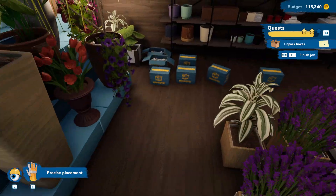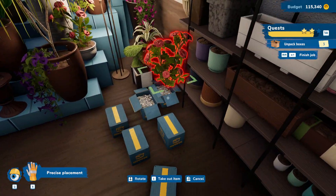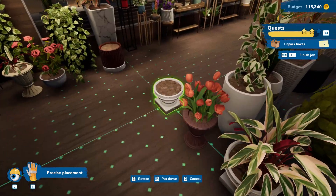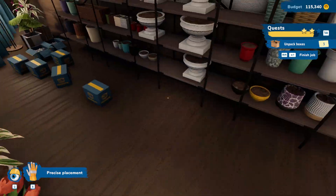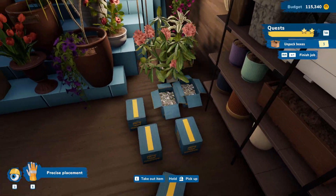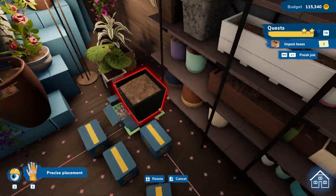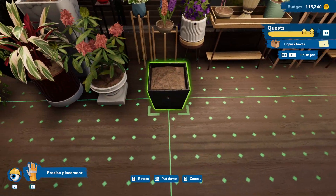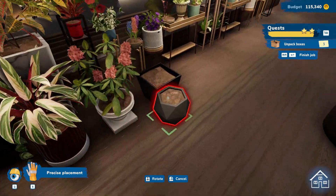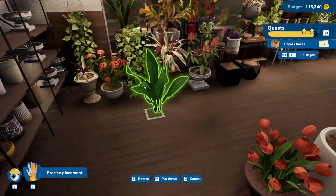This can go in there. This can go over here. This can go in that — that's cute. Another pot. Another thing. Another thing. This is a lot of plants, guys. Like, a lot of plants. And I don't know how they wanted them, so we're just going to keep winging it.